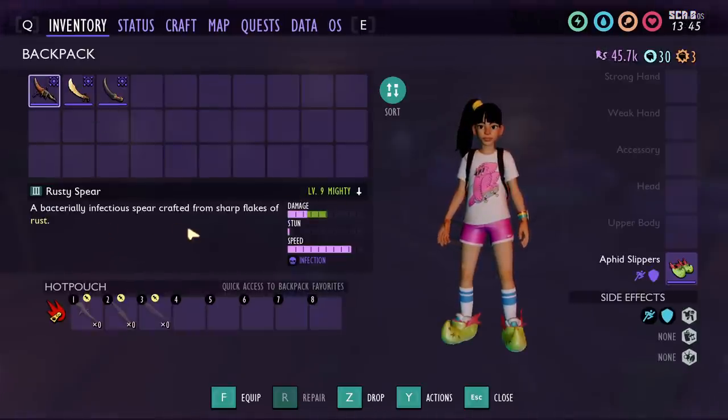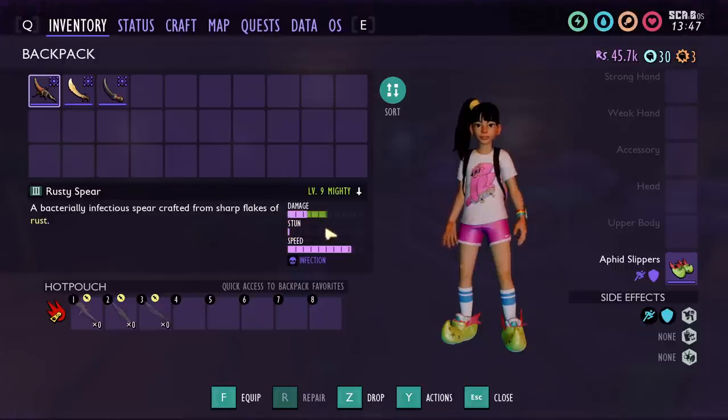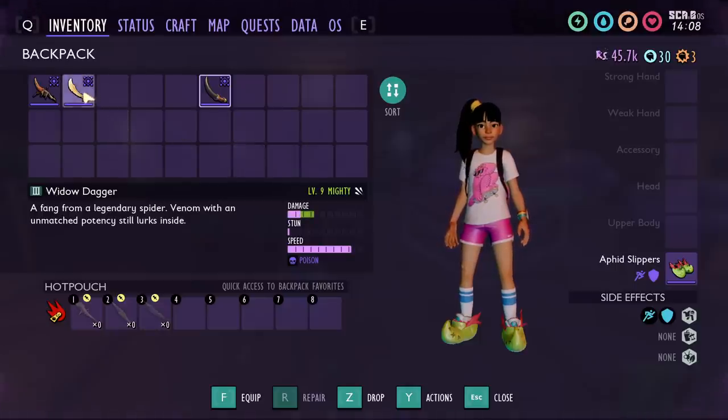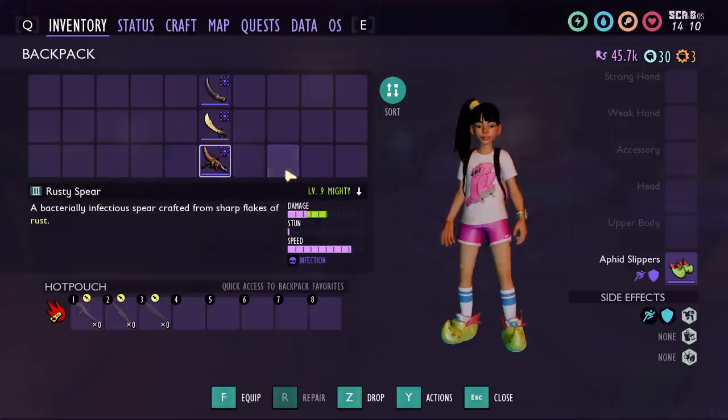The Rusty Spear has about two and a half damage bars, very little stun, and a high attack speed. It also has the Infection effect, which lowers an enemy's attack speed and attack damage by 10% each. The Toenail Scimitar also has Infection, with a higher base damage and the same speed. The Widow Dagger has lower damage but applies poison damage, useful for poison builds with spider armor, the Mask of the Mother Demon, or Widow armor. Ranking these by DPS: number 3 is the Widow Dagger at 109.5 DPS, number 2 is the Toenail Scimitar at 112 DPS, and number 1 — the highest DPS weapon in the game — is the Rusty Spear at 119 DPS. Throwing the Rusty Spear also does 3.8 times damage.